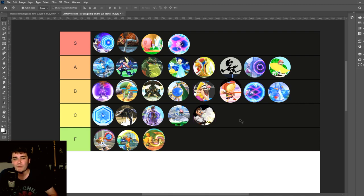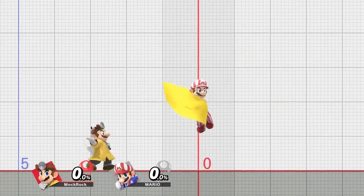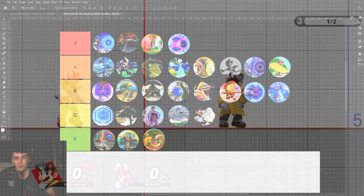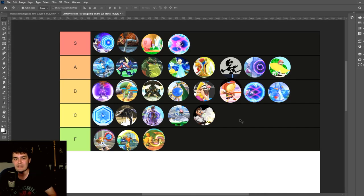Dr. Mario — this is one of those moves that I feel like they totally could have and should have decloned from Mario at some point. It's not even as interesting as Mario's because it doesn't have the air stall, and they completely redid the animation anyway, so there's really no reason they couldn't have changed it to something else. I'm willing to move it into B tier — just because of the decloning aspect — though even outside of that it's just a less interesting, less utility-heavy version of Mario's.